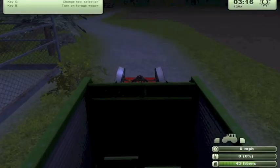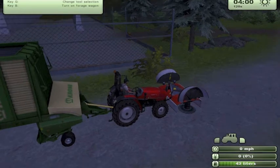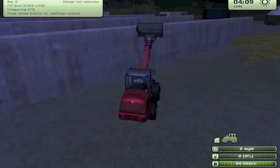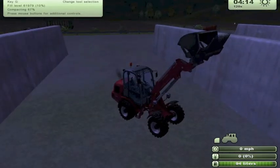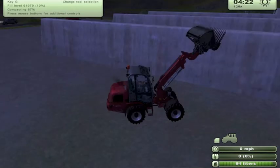Welcome to my second let's play video of Farming Simulator 2013. Since the first video I've managed to sell all of my equipment. I've bought a red tractor, a mower on the front which can be unpacked, a basic forage wagon on the back, and a basic front loader with a silage fork.